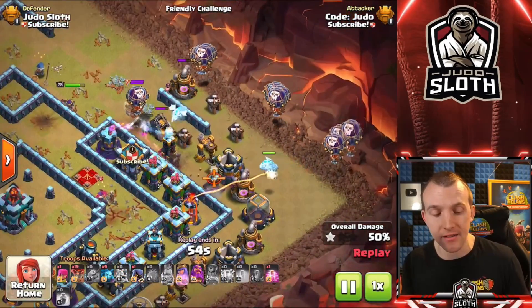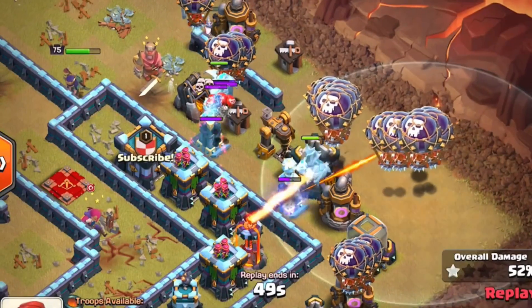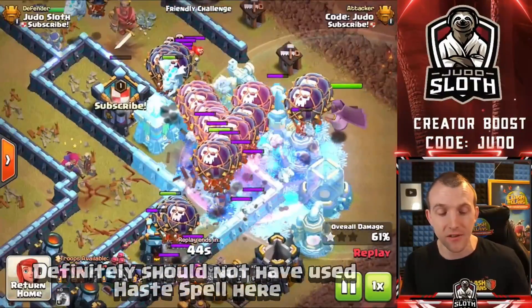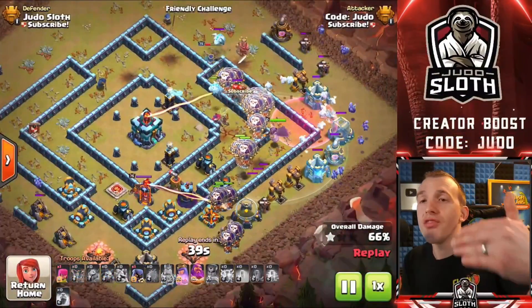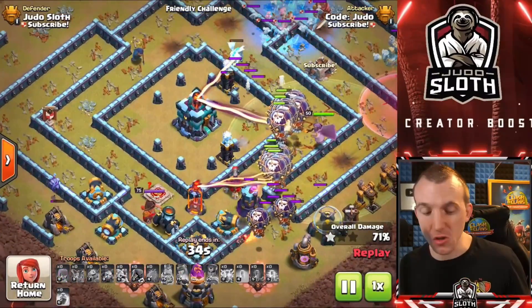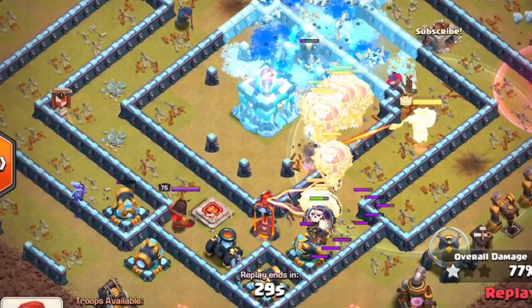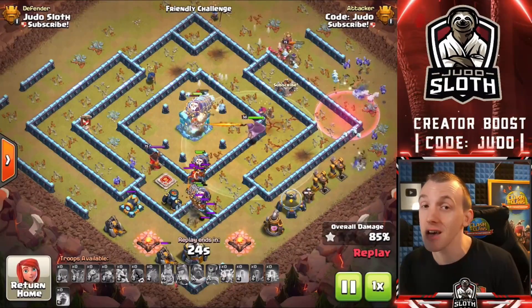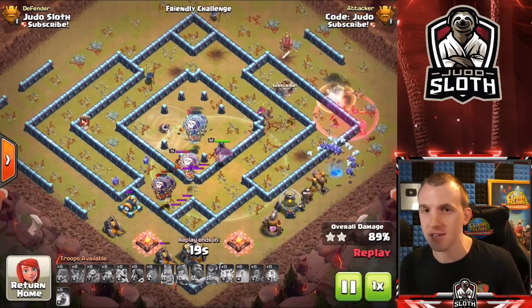Let's hone in on the Ice Hounds — even if there are zero Air Defenses left, they still slow down the initial defenses that are firing, and when they pop you still get the freezing effect. Look at that freeze — it hits the Archer Towers and the single-target Infernos, then I have the Ice Pups to clean up as well. I used my Grand Warden's ability to get my balloons to the Town Hall. I do think the Ice Hounds are incredibly good for a Lava Loon because of the freezing effect.